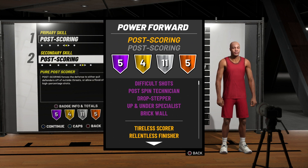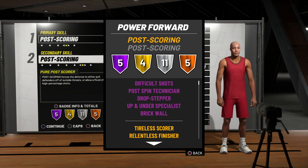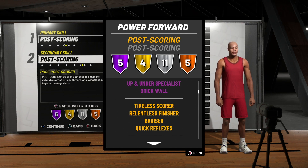Up and under specialist and brick wall — come on. Looking at our gold badges, we get four: tireless scorer, relentless finisher, bruiser, and quick reflexes. Not bad. We also see that we get 11 silver badges — that is a lot. That is OD with the badges.